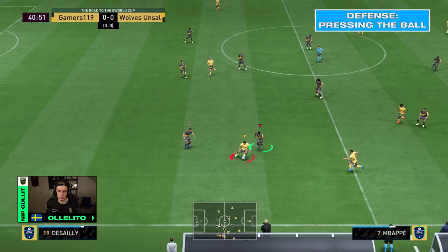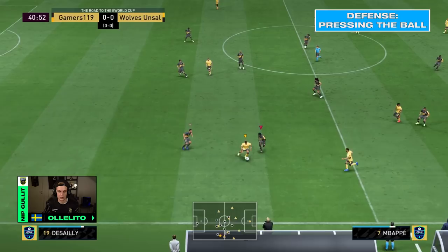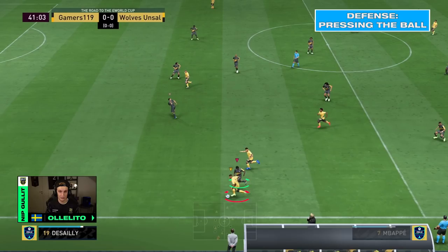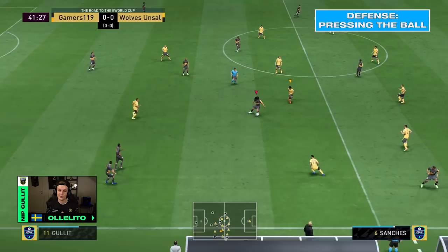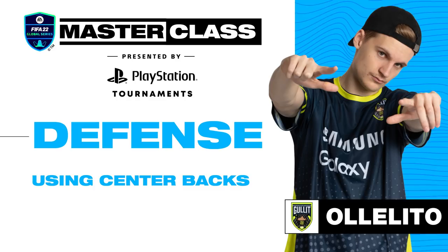Here's another clip of me knowing where to press on the pitch. I'm brave enough to control my center back and put pressure on his winger, while at the same time cutting off the passing lane to his other winger making a run in behind. I'm putting constant pressure on him, he makes a rush decision, runs out with the ball, and I get a throw-in to start my attack. It's important to be brave but not overconfident — don't push players out of position all the time, but sometimes you need to switch it up.